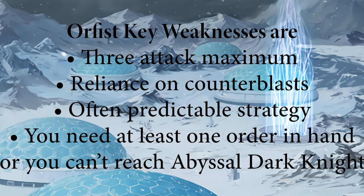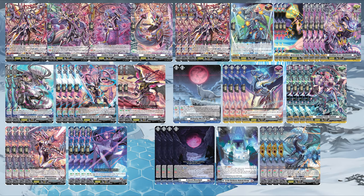Orphist's key weaknesses are you have a 3 attack maximum, a reliance on counterblast, your strategy is often predictable, and you need to see at least one order in hand outside of your search, or you can't reach Abyssal Dark Knight. Alright, here is my deck list.